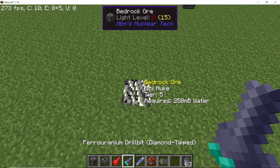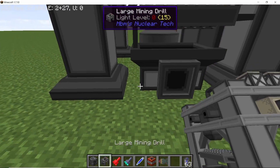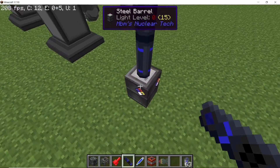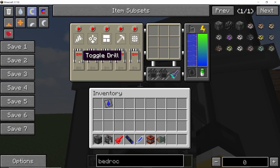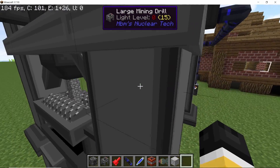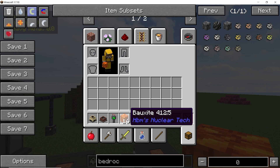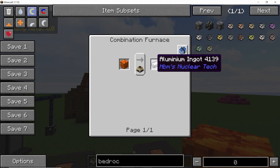Here I have 250 millibuckets of water required to extract a mini nuke, and you'll also need a tier 5 drill bit. Once you've set this up completely, just set up a mining drill and start extracting — the mining drill will give you mini nukes in return. This is really helpful for map makers or server owners who want something like this as a bonus.